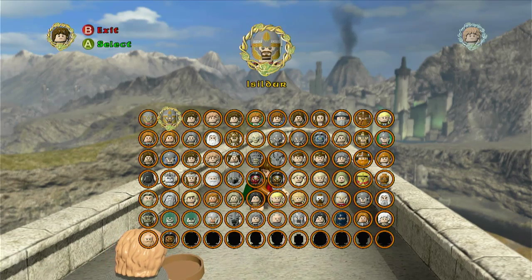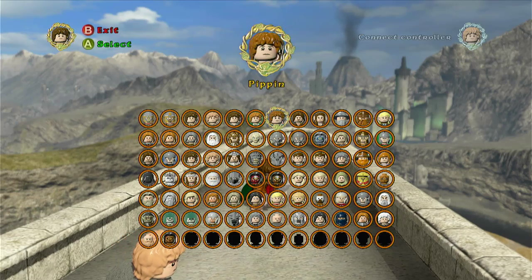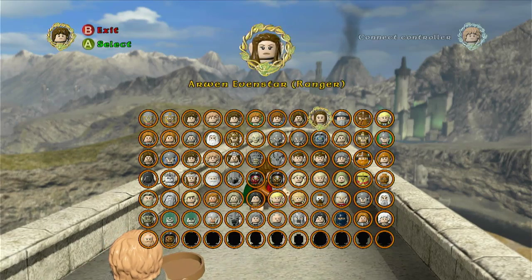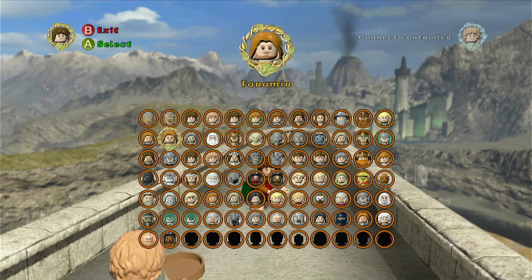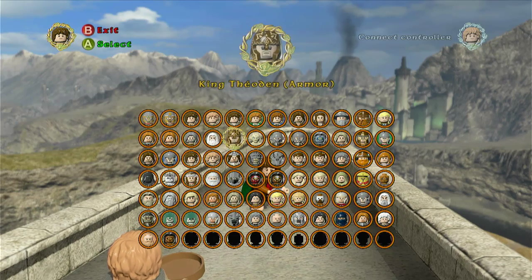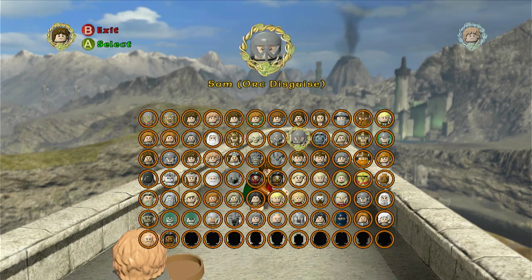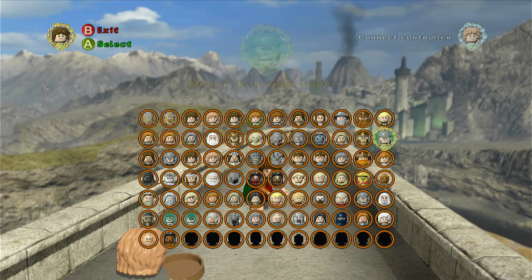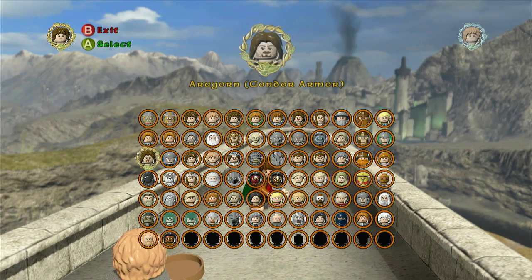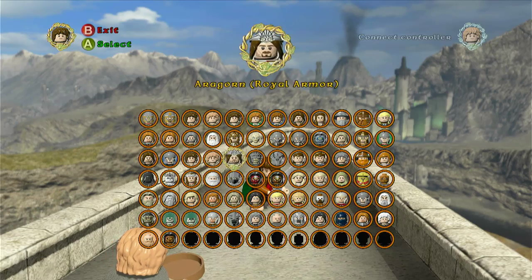First up, we got Elendil, Isildur, Frodo, Sam, Frodo in his Shire attire, Merry, Pippin, Aragorn, Arwen Evenstar in a Ranger costume, Gandalf the Grey, Gimli, Legolas, Boromir, Faramir, Madril, Gandalf the White, King Theoden in his armor, Gollum, Frodo in his orc disguise, Sam in his orc disguise, Shagrat, King Theoden, Eowyn in her Durnhelm armor, Merry in the Rohirrim squire attire, Aragorn in his Gondor armor, Pippin in his Gondor armor, Frodo weary, Sam weary, and Aragorn in his royal armor. This is basically where your roster would end after you beat the game.